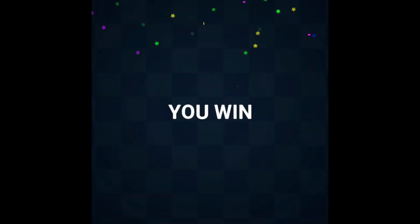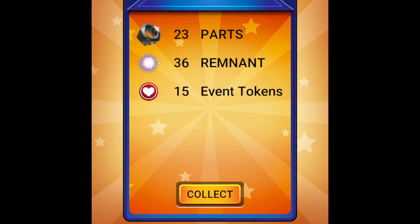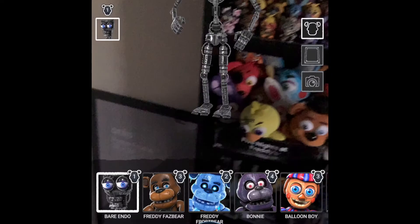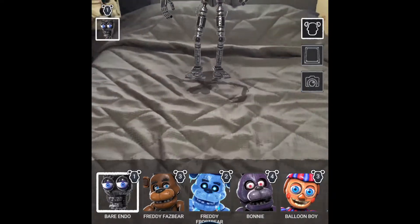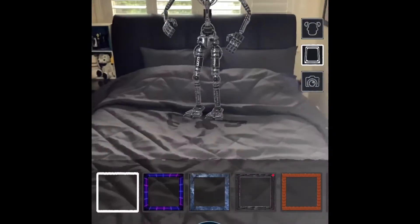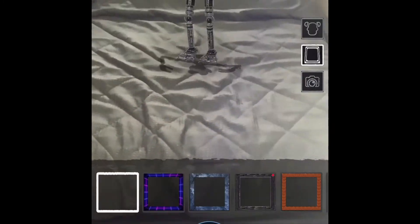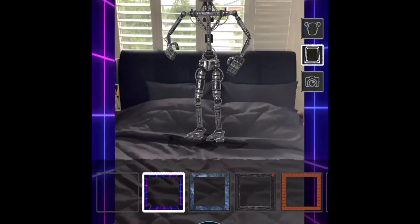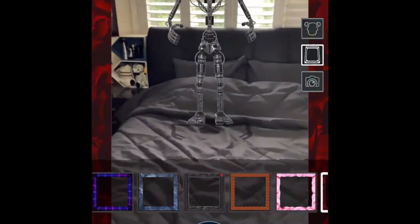Now it's time to go look at the brand new photo booth — let me turn on the camera light so you can see better. Okay, so here is the brand new photo booth. You can switch between animatronics in here. I have every single animatronic, all the skins and stuff. You can have different filters or borders.